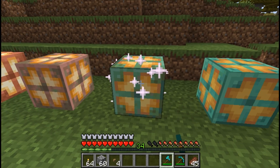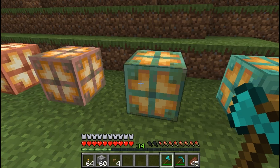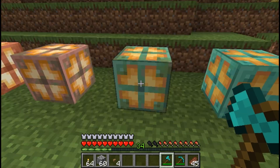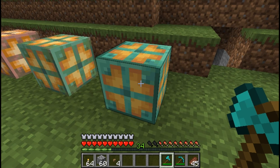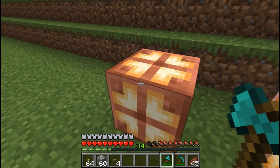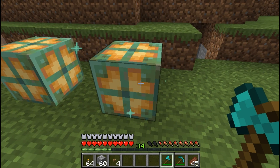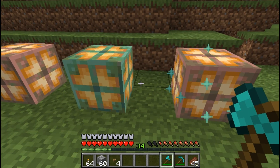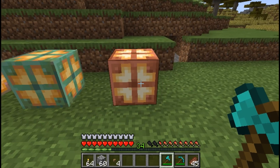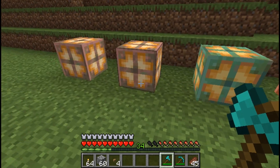You can unwax it just by right clicking with an axe, and you can see the white effect. You have now taken the wax off the bulb, and it will now weather and eventually turn into this bulb. You can also take off the weathering. For example, if you used oxidized copper blocks to make your bulb but you really want the regular version, you can use your axe to take off the oxidization. Right click once — it has now become that block. Again — it's now become that block. And if you do it one more time, you have now taken it all off and it is a regular copper bulb, at which time you can wax it if you want it to stay this way or not — it's up to you.